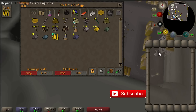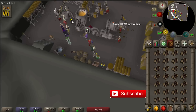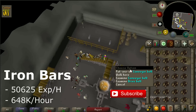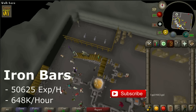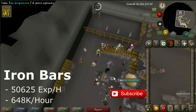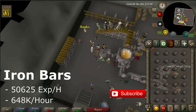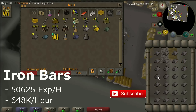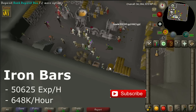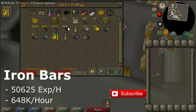If you don't have a coal bag yet, the best method for you is making iron bars. Just take out 28 of them each time and run to the conveyor belt. You can use your keyboard by pressing 1 to do this faster. You get around 350 Smithing experience each time. Be sure to drink a dose of your stamina potion before you start running, otherwise you will lose all your run energy and it will take much longer.